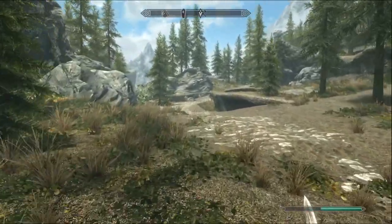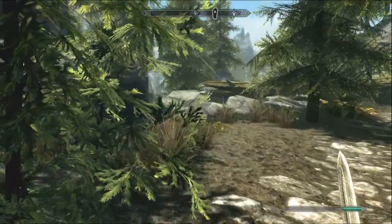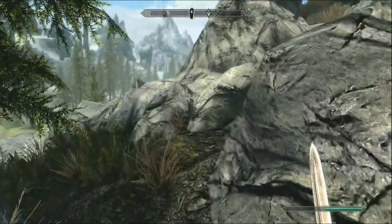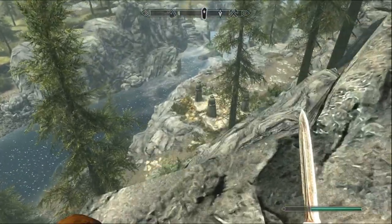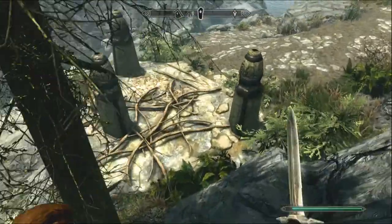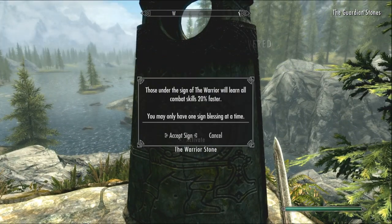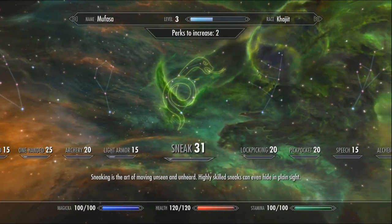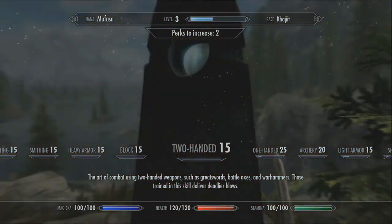If you look up there, you'll see that Standing Stone icon. You're definitely going to want to go to that, and kind of try to be thinking while you're walking that way of which direction you're going to want to take your character — be it Mage, Warrior, or Sneak. You can always change this later. This will give you a 20% bonus XP to the kind of skills you have. Any of the green ones are the Sneak, the blue ones are the Magic, and the red ones are the Warrior. It's very simple.